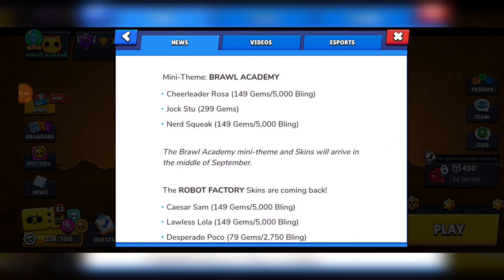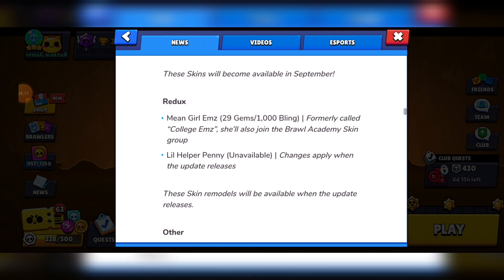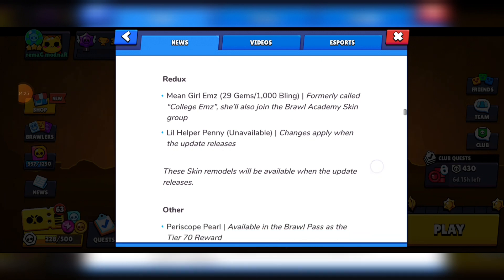We have three Brawl Academy skins: Chidi, DeRosa, and NerdSqueak for 149 gems or 5,000 bling, and Jock Stew for 299 gems. These will be released mid-September. The Robot Factory skins are also coming back: Caesar Sam and Lawless Lola for 149 gems or 5,000 bling, and Desperado Poco for 79 gems or 2,750 bling, available during September. College Ems and Lil Helper Penny have been redesigned and look better. College Ems has been renamed to Mean Girl Ems and can be bought for 29 gems or 1,000 bling, joining the Brawl Academy skin group.